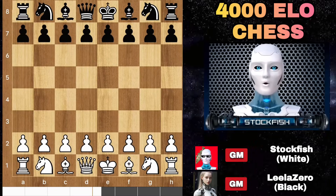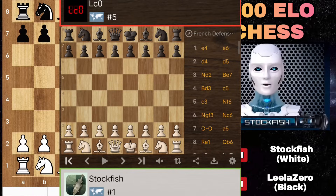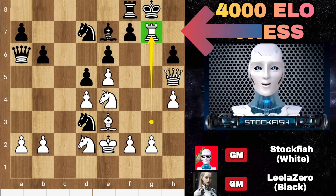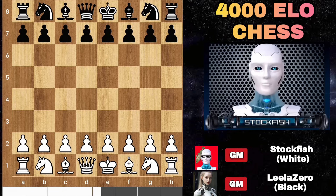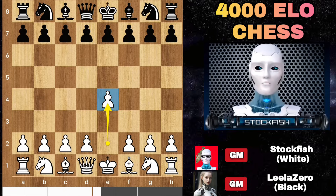Chess friends, how are you? Leela Zero is a female artificial chess engine who achieved a performance rating of 4000 Elo. Today I am gonna show you a recent game of Leela Zero with me where I strategically attack her kingside, executing a brilliant rook sacrifice to expose her king. This game holds a special place as one of my most delightful and preferred chess matches, so let's go.